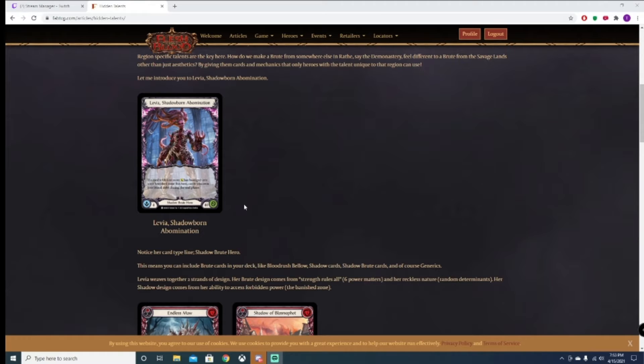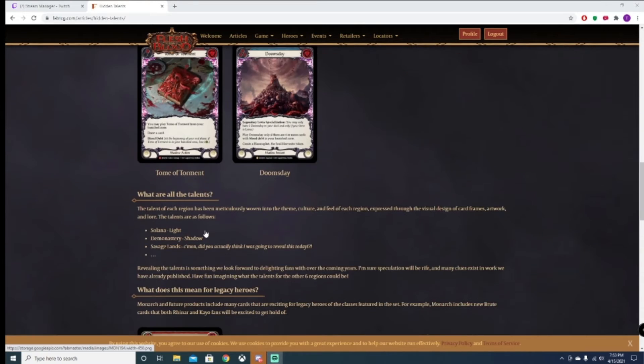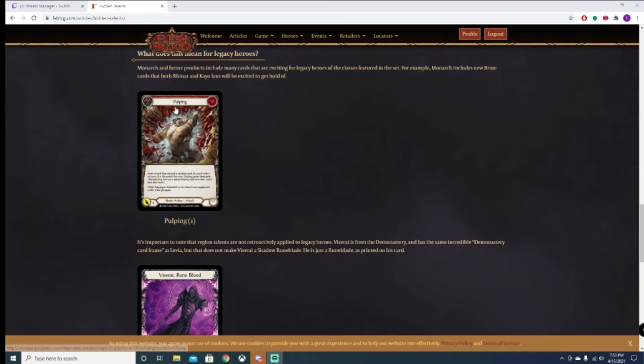I think Runeblade is in this set. I don't think they're covering all eight heroes — I think there's going to be two shadow and two light, that's it. Whatever those classes are, they're going to get regular cards and shadow and light cards. Brute is getting shadow cards, but some cards in this set are just regular brute cards. So Rhinar still gets support from the set.